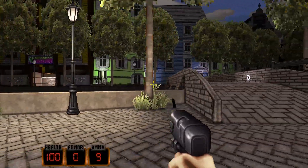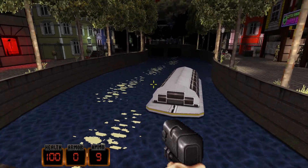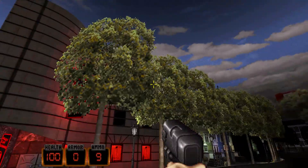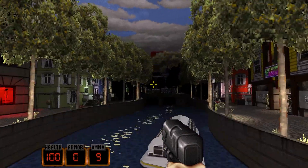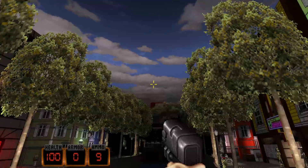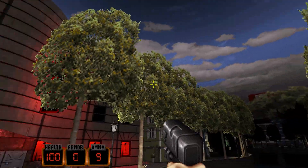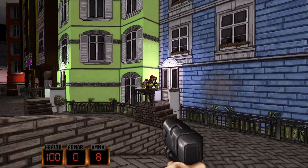Another thing you can do in Duke Nukem 20th Anniversary Edition — oh look at that lovely canal. You can turn that True 3D off just by pressing down on the D-pad. That's interesting. As you can really see the difference the True 3D makes — that's it off, and that's it on. It just gives the perspective, makes the perspective look a little bit more real.